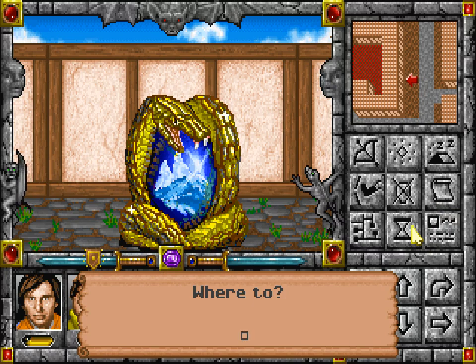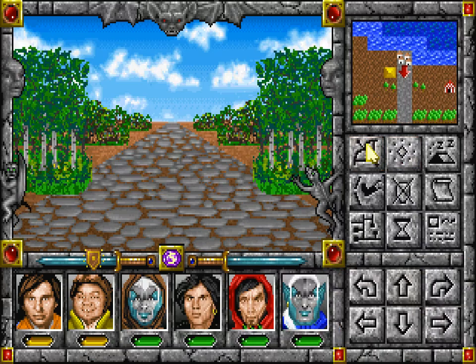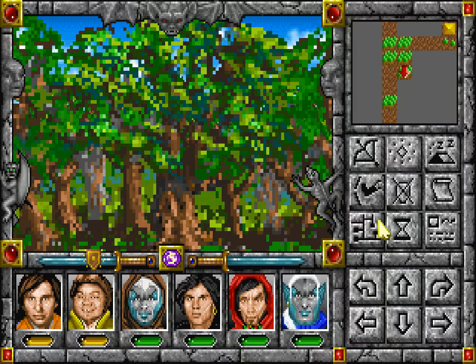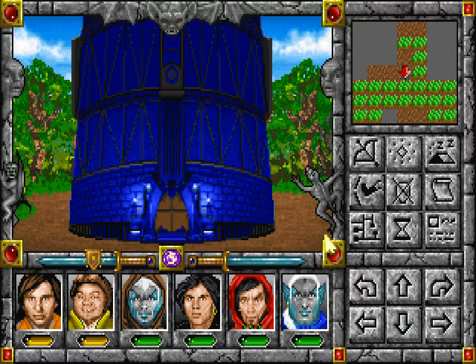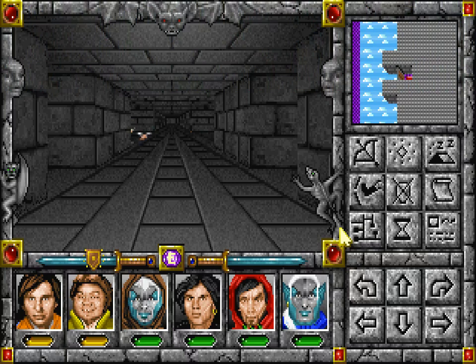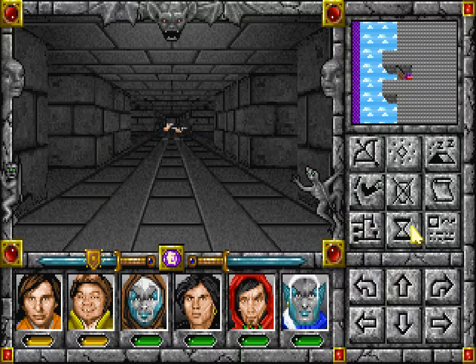Where I want to go is to River City, right outside of River City. Because if you recall, there was something here that we could not enter before. Well, now we can enter it, because now we have the key. 'I see you have the key to this tower. You may pass, mortals.' This is the Tower of High Magic. Very nice name.